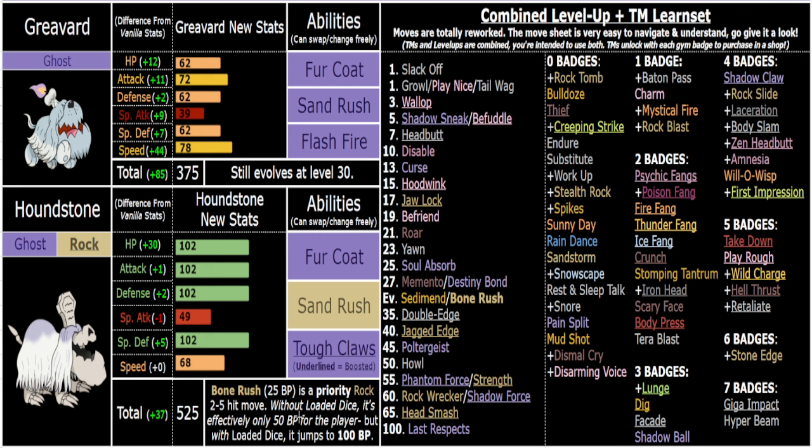Shadow Sneak is good at 45 base power, and you also have Befuddle and Creeping Strike as Fairy and Bug-type Shadow Sneak variants. Sediment heals you by two-thirds HP in sand, and Greavard has Slack Off, so you've got two healing moves with 10 PP instead of five. In sand you get that bulky Sp. Def boost on top of the already incredible Fur Coat bulk. Coverage moves like Play Rough, Wild Charge, and Headbutt are all higher base power and better accuracy than vanilla.